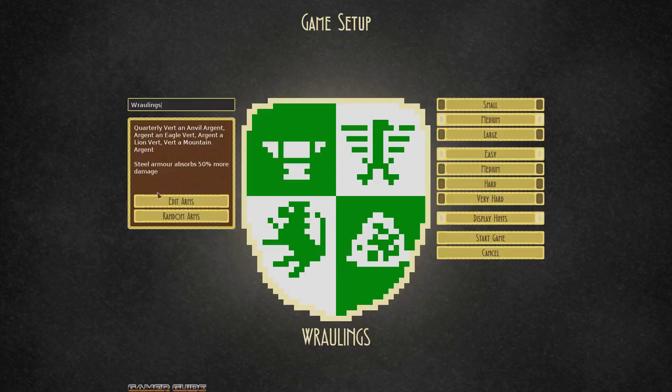We're going to name this Rawlings as that's going to be our city name, and if we wanted to go ahead and modify the sigil I can show you real quick how that works by clicking Edit Arms.